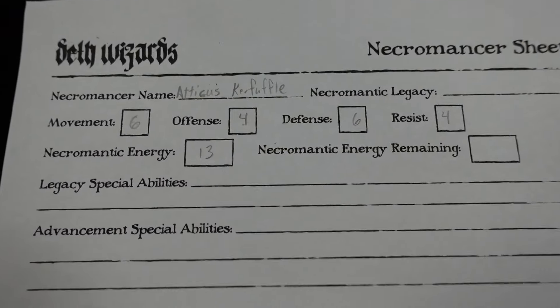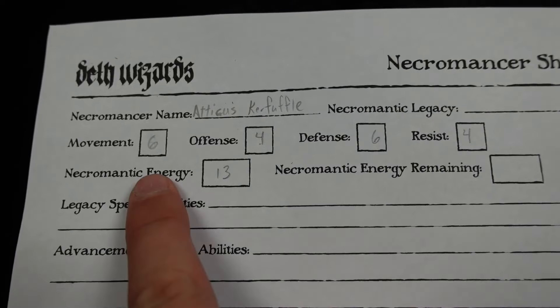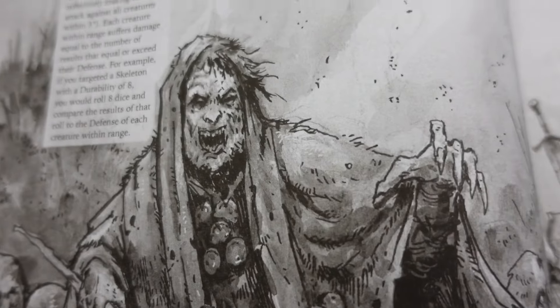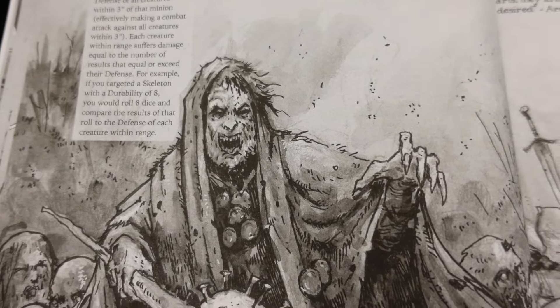We fill those in accordingly. I actually opted to go with the top stat line and then increase my movement and my offense by one. Next we come to choosing our necromantic legacy, of which there are six. The first is the dread horde master...